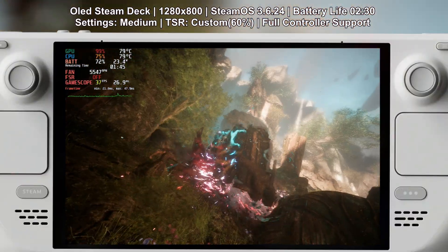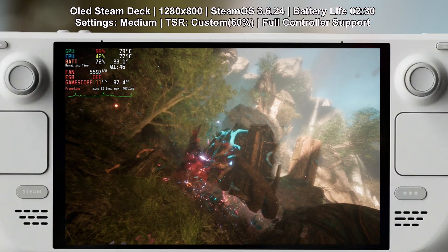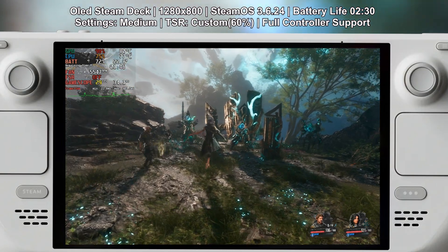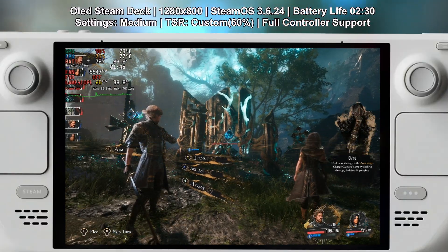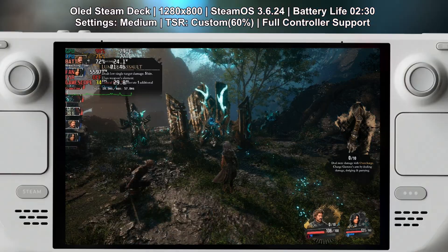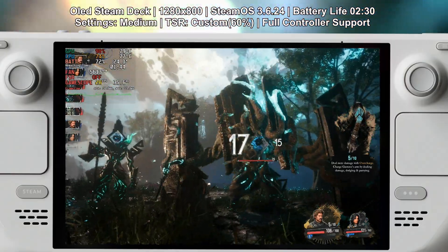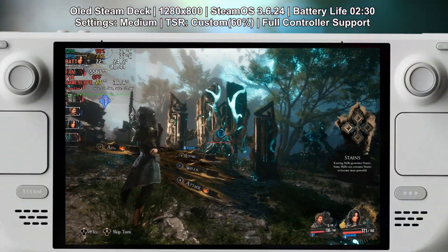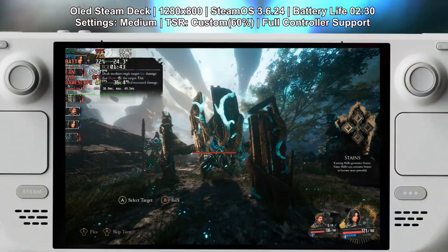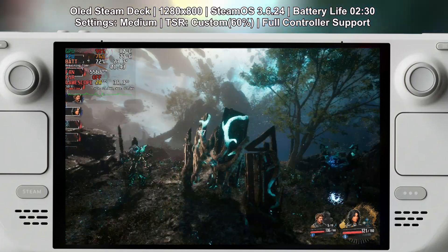Even in combat it was mostly stable with these settings — it dipped here and there but I was still able to hit my dodges and parries without much trouble. Combat in this game is super timing-based so stable FPS really matters. You press to parry or dodge at the right moment and if your FPS drops below 25 it becomes a bit hard to judge when you need to dodge. Now the controls themselves feel great on the Deck — the game has full controller support, the UI is clean and there are no weird mapping issues. It feels like a native handheld experience.